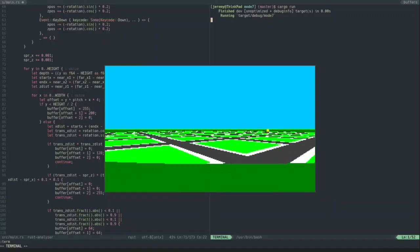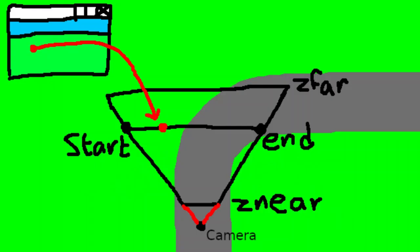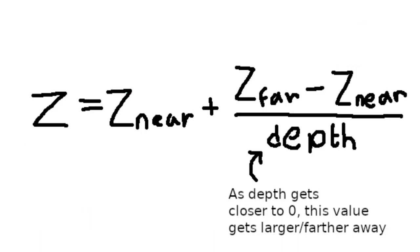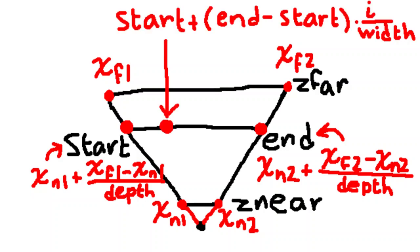I'm not going to go into huge detail on how Mode 7 works, but here are the rough details. The camera has two important parameters: z-near and z-far, which represent how far the camera can see. For each pixel, we calculate the depth it's at — a value between 0 and 1, where 0 is the horizon and 1 is the bottom of the screen. Stuff near the horizon is farther than the stuff near the bottom of the screen. This equation allows us to figure out the z-coordinate of the pixel in world space. The x-coordinate is calculated by first computing the near x and far x values, then linearly interpolating between the two to find the leftmost and rightmost x-coordinates for the row of pixels being drawn. We then linearly interpolate between these values again to get the x-coordinate for the specific pixel we are going to draw on screen.